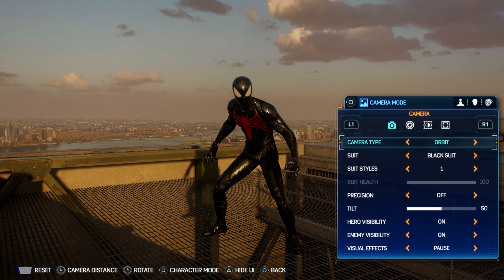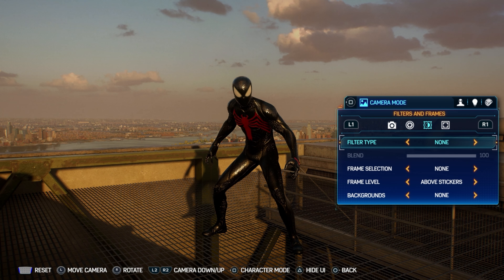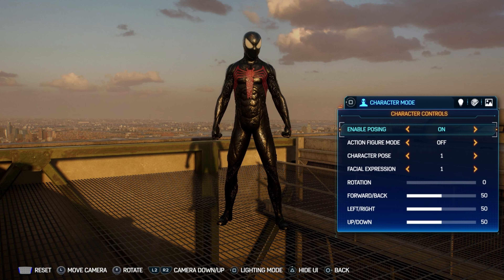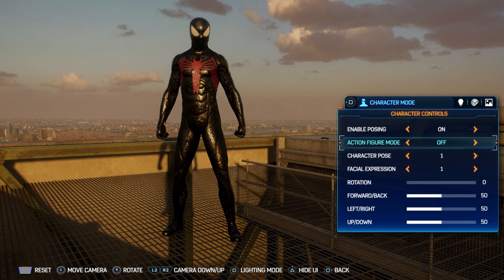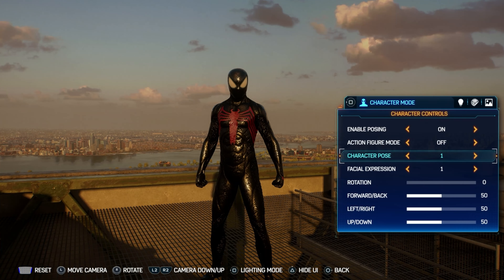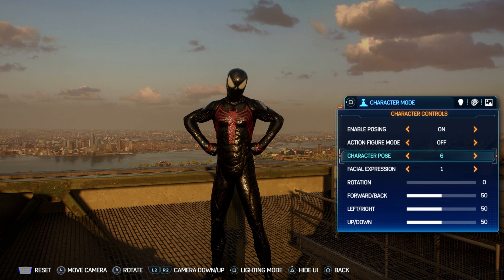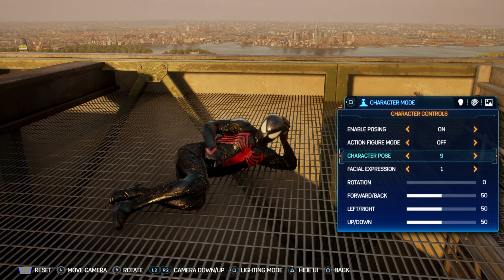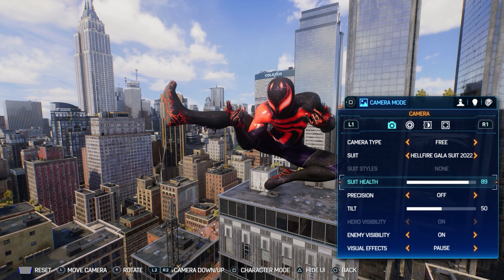Next up is photo mode. Two features caught my eye. The first is Action Figure Mode — it shrinks your character down to the size of an action figure with customizable options for taking pictures. You can have Spider-Man — either Peter or Miles — posing on a little coffee cup, standing on a pedestrian, and so on. This is going to be very beneficial to those of you who mess around with photo mode, because honestly you guys are way too talented, and having more options at your disposal is a win-win.